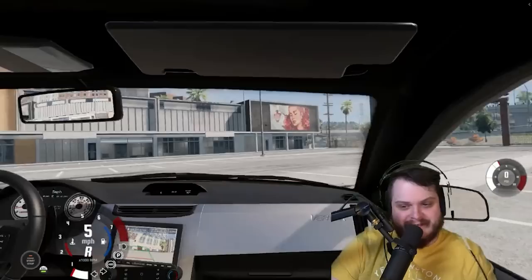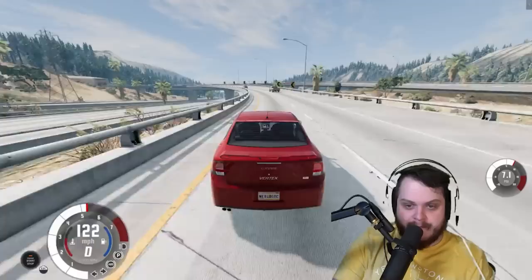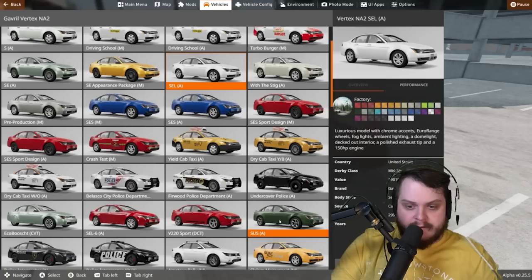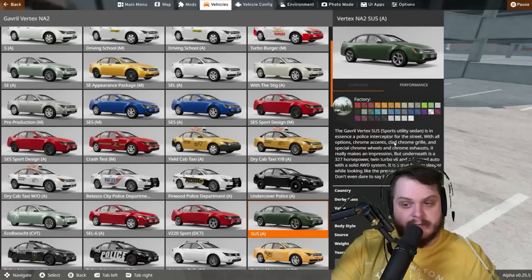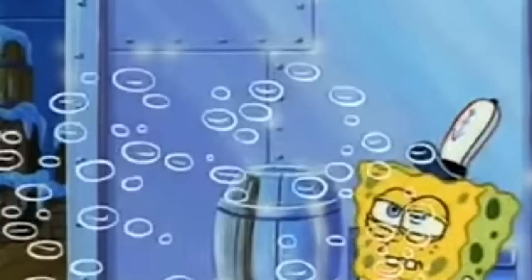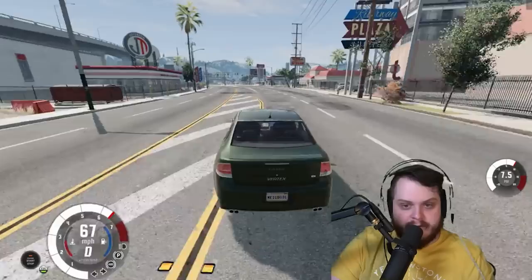Didn't help me there, but hey it's there. Maybe I should have gone to a car jump arena to try all these things. This is like an actual nice car and I almost feel bad for wrecking it. The Sauce Edition — Gavel Vertex Sauce sports utility sedan, essentially a police interceptor for the street. All options: chrome accents, chrome grille, chrome wheels, chrome exhaust — chrome everything. This one's quick — I could actually drive this one a little maniacally.